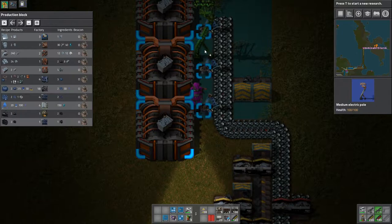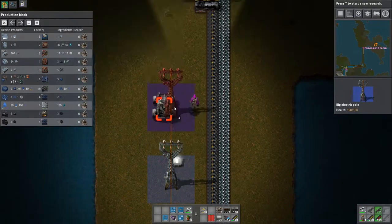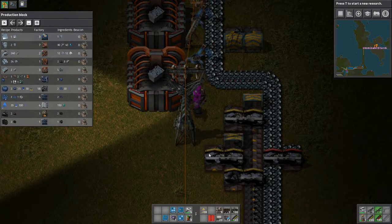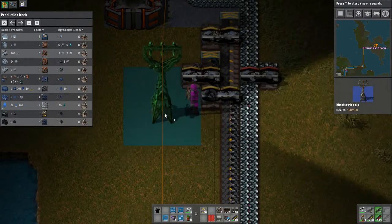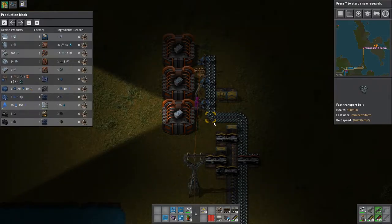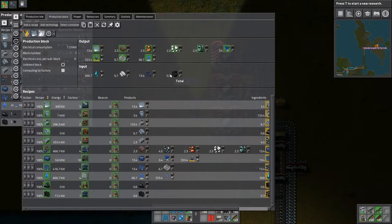And we're going to need one of these. I did go ahead and build some large electric poles. We're going to need to give some room here a little bit. We're going to need to take the output from these three ore processing machines and feed it to a single blast furnace. How much processed ore are we going to be making? We're going to be making 2.3 per second, so we can stick with yellow belts for this.